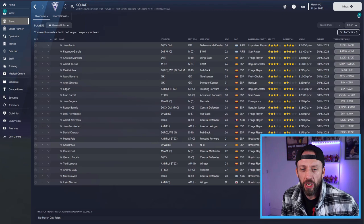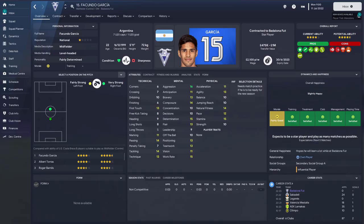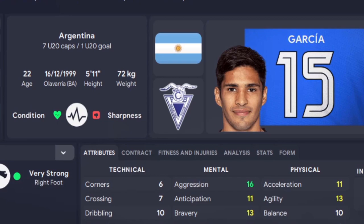Now as far as the squad goes, we've got absolutely no idea who these players are. Let's be real about this - this is the Spanish 4th Division. The club info screen does tell us though that we've got a key player in Fran Cabrilla and a top prospect in Peque Polo.